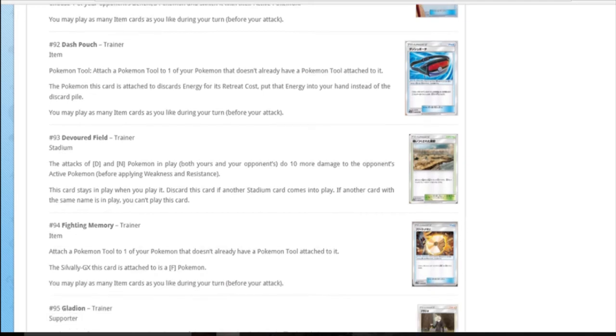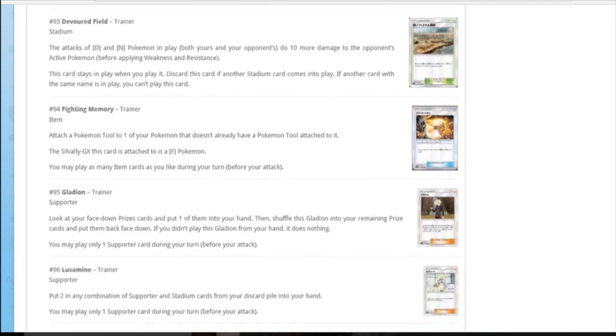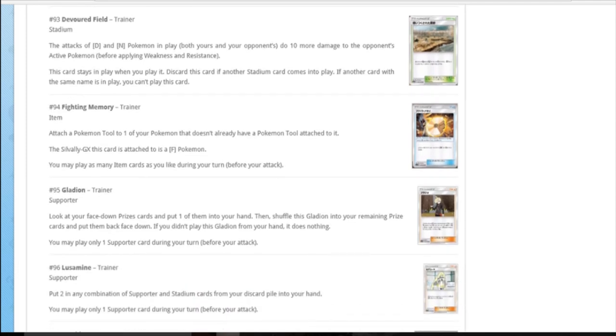Devoured Field stadium: your Dark and Dragon Pokemon do ten more damage. It's interesting that Dragon gets a little boost, and we all speculated that Double Dragon Energy would be back because of this stadium. But they haven't brought it back and Dragon types are quite irrelevant without Double Dragon Energy. It's not met a stage that lets Dark do ten more damage as well.